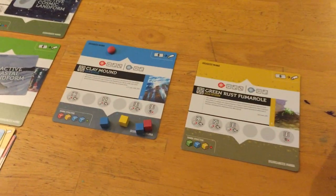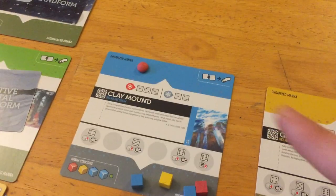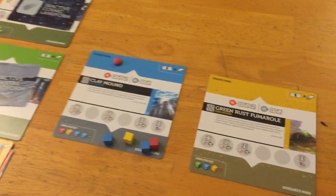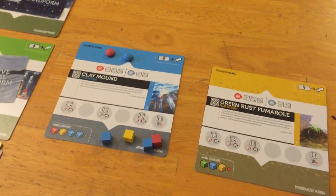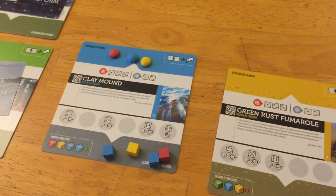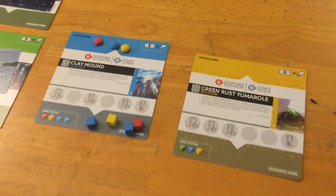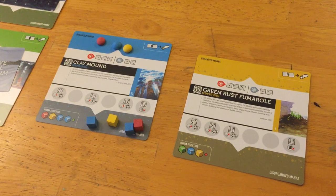So if red went first, red might say 'I'm going to go to the clay mound' and put their biont in the organized area. Then everybody assigns their bionts. Once that's done, you roll to see if you can take disorganized mana and move it to the top where it becomes organized, because organized mana allows you to begin forming more robust life. If there are competing bionts — say three players on one space — you need to determine who controls that refugia, because when you roll for each refugia, one person makes all the decisions.